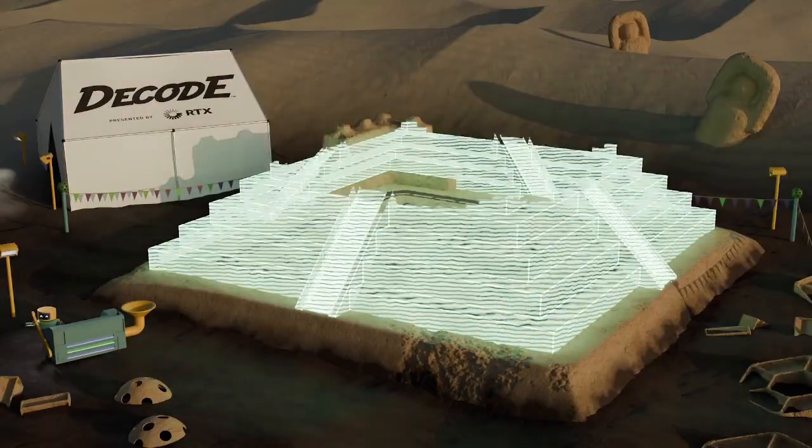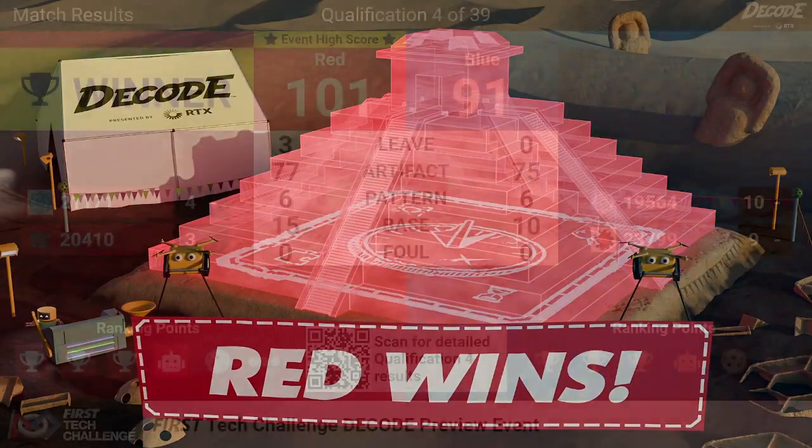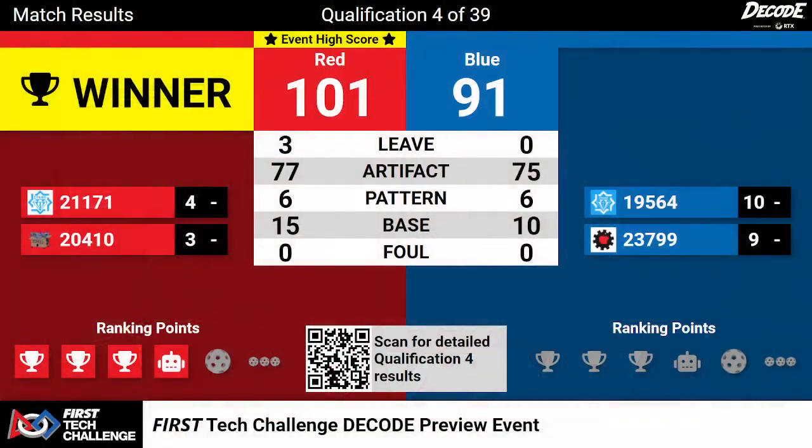Not quite getting there as we journey back to field number two. We've got scores for match four. These are the scores for match four — that is the last match we played over here on field number two. That score was 101 to 91. We have shifted.